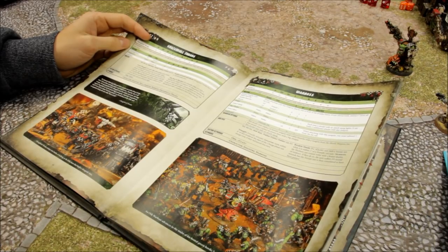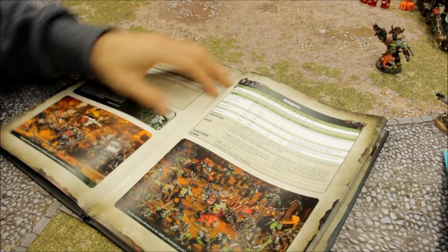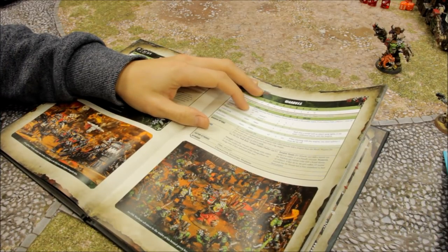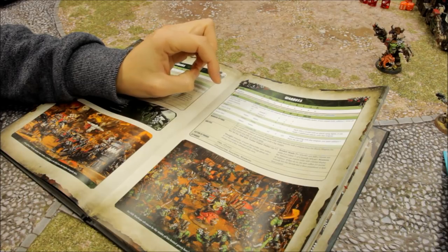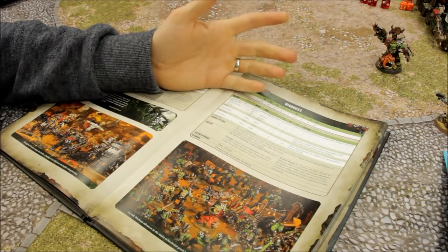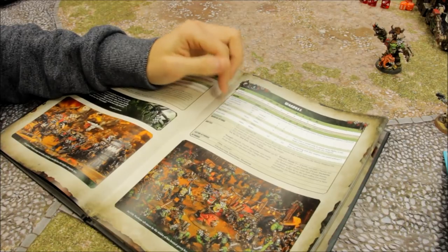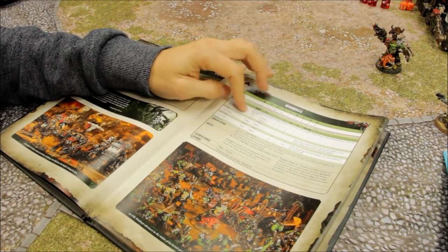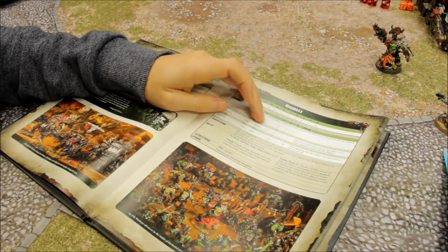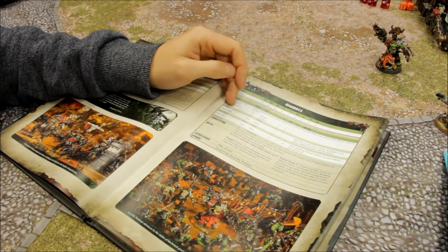He comes with a combi weapon with rocket launcher. When attacking, choose one or both profiles — if you choose both, subtract one from hit rolls. The rocket launcher is range 24, assault 1, strength 8, AP minus 2, 3 damage. Importantly, it's not one-use-only now, so you can fire every turn — useful for picking off wounds against tough targets like vehicles. The shooter profile is range 18, assault 2, strength 4, AP 0, 1 damage. The rocket launcher is the more useful option.